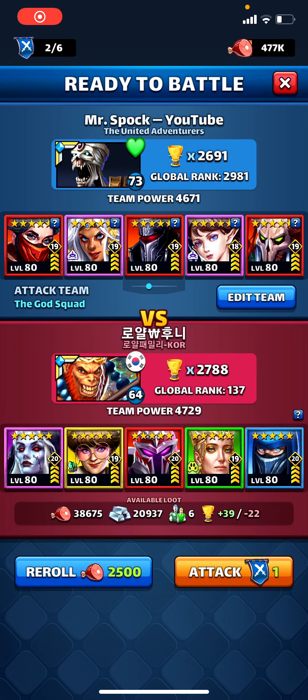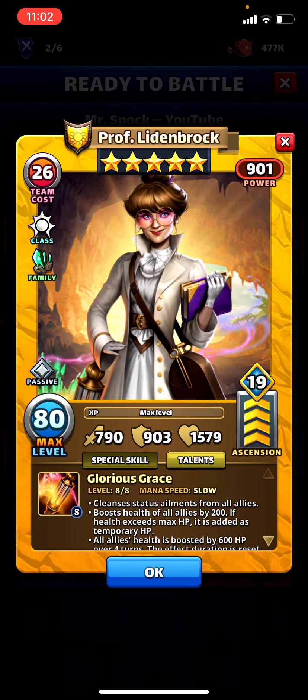I found Professor Leidenbrock on defense with pretty amazing stats - almost 800 attack and over 900 defense. Those are stout stats for a healer while not sacrificing the tile damage of your stack, and a ton of HP.